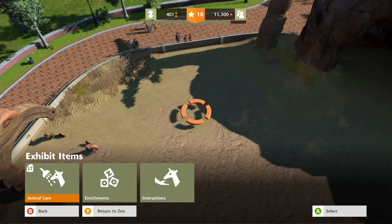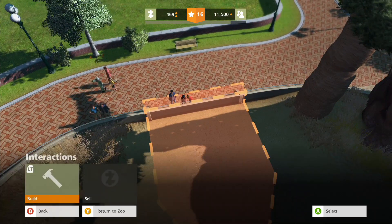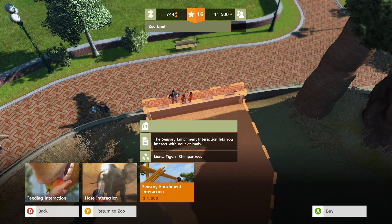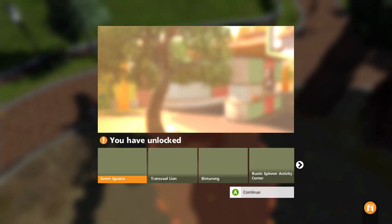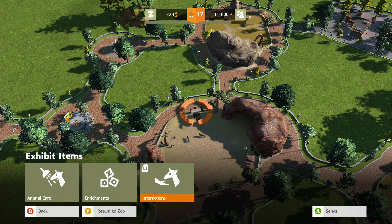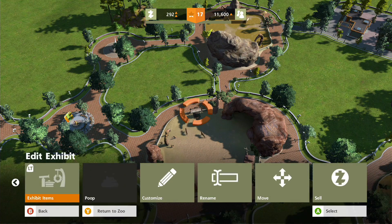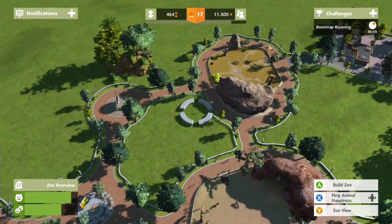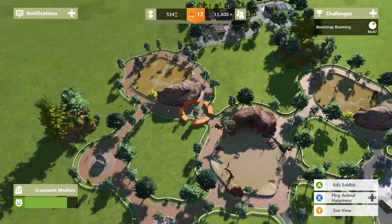We'll do the same in here as well - we haven't got any interactions going on. We need the sensory enrichment interaction. Once we have another thousand we'll buy that so these guests can have a better view of our lions and tigers. Oh, level 17! What do we need to get to again? Level 23 - we're doing okay, we just need to keep pushing.